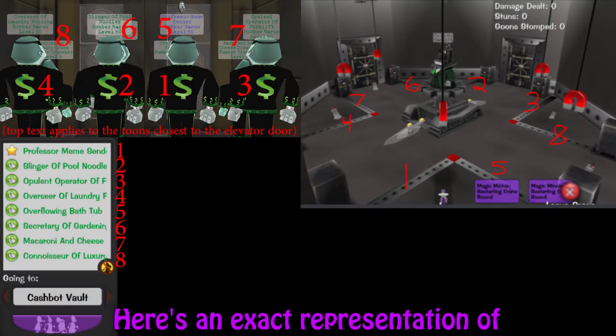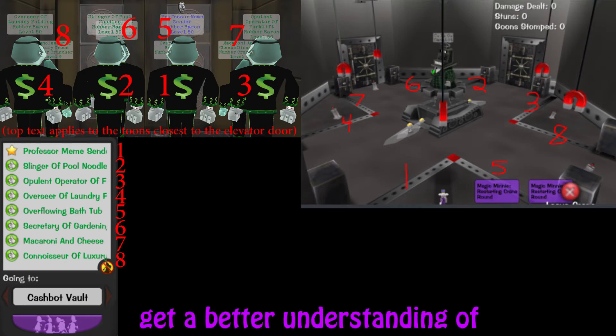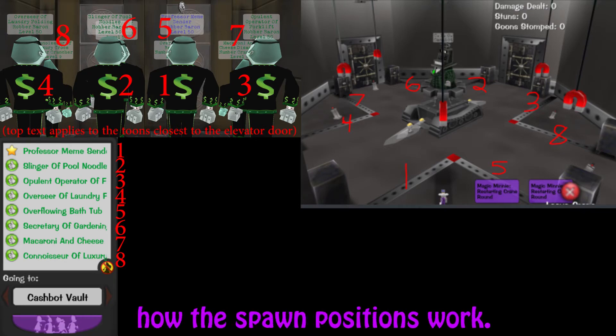Here's an exact representation of how the numbering system works. This isn't necessary to know, but it's just to get a better understanding of how the spawn positions work.